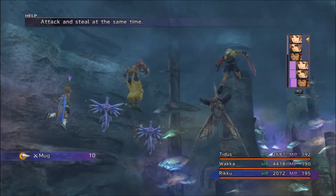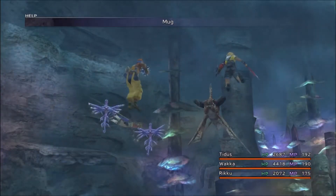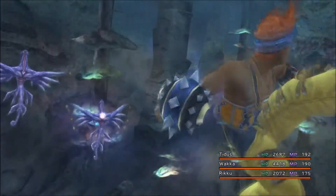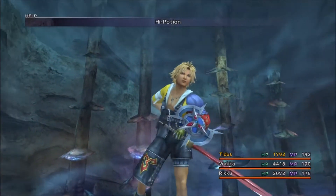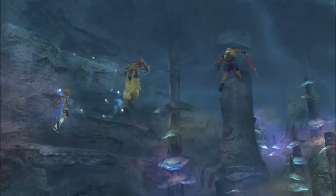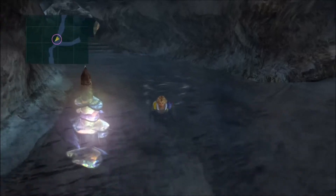I meant to just steal here, and I mugged that, but her weapon just happened to use the death effect. So I ended up one-shotting that enemy again. If you're not trying to capture, that's completely fine — it's actually extremely useful on somebody like Rikku, who doesn't get a whole lot of strength. Weapons like that — stone touch or death touch — are extremely useful on those weaker physical characters.